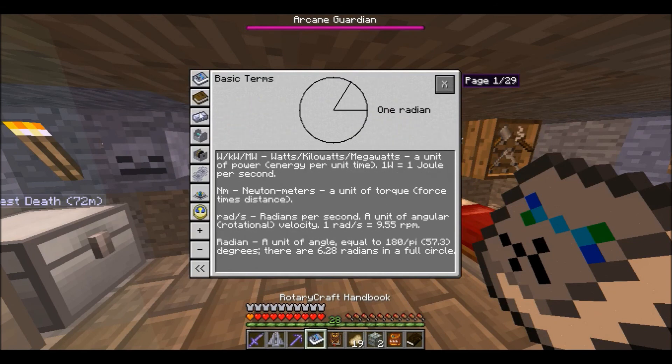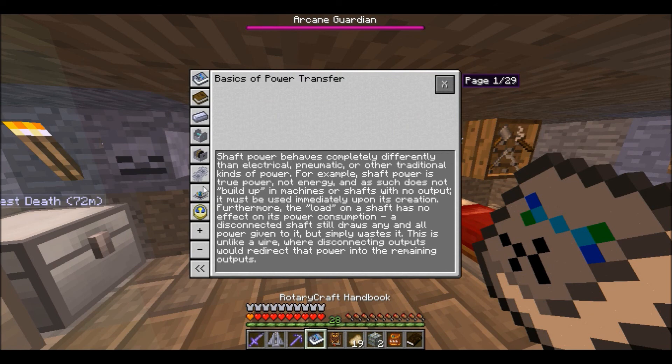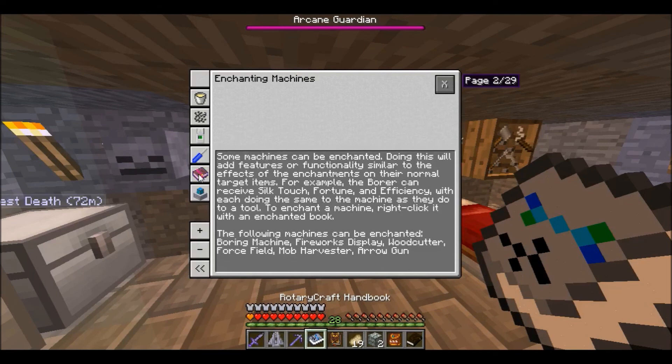Reka also added a few more machines, and I'm actually working on a Breeder Reactor video because Reka finally released all of the graphics so it's completely done. The boring machine can receive Silk Touch, Fortune, and Efficiency. To enchant a machine, right click it with an enchanted book — so that should be really quick and simple, I don't need to create an anvil or anything. I should create that, but right after I test the system.